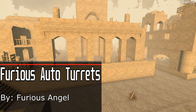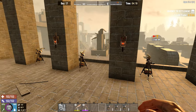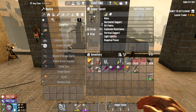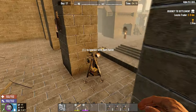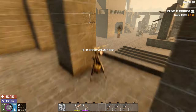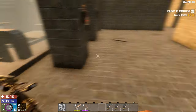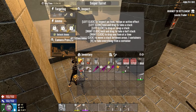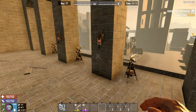The Furious Auto Turrets mod adds three new turrets to the game: the AK-47, the Dart, and the Sniper Rifle Turret. The downside is they all look exactly the same, but they do different things. The AK-47 takes hollow point 7.62, the Dart takes Dart ammo, and the Sniper takes armor piercing 7.62. The Sniper also has a little bit longer range.